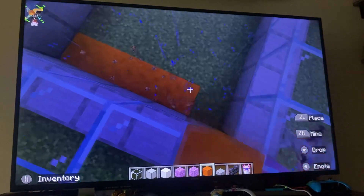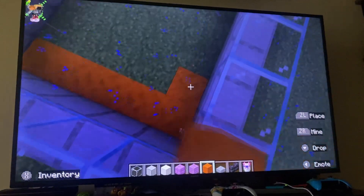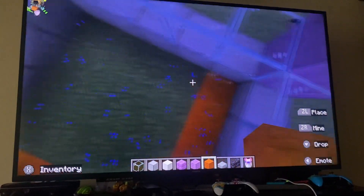With your smooth red sandstone, build the bottom of your Axolotl pool.